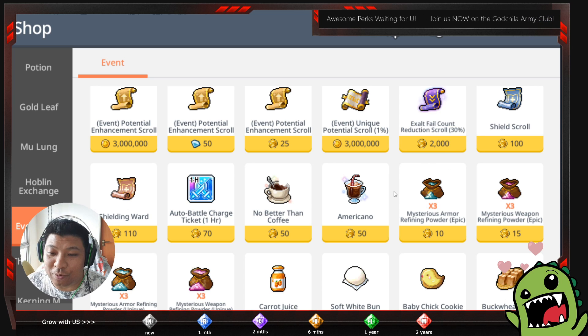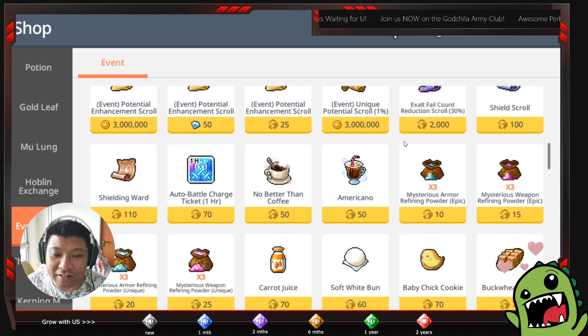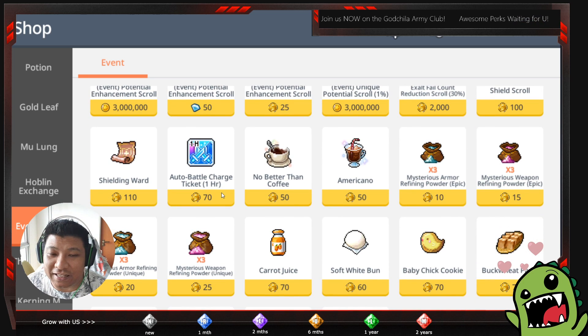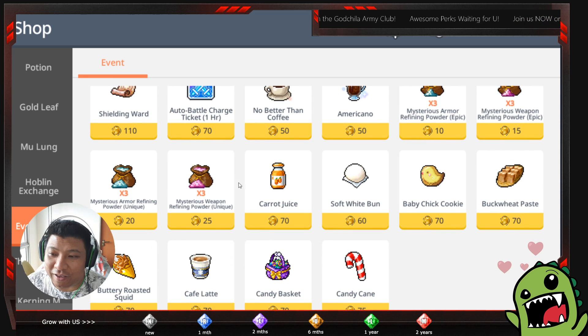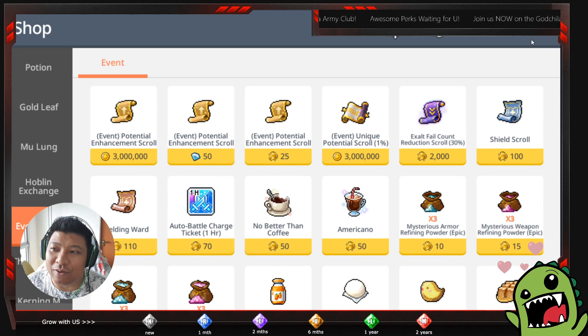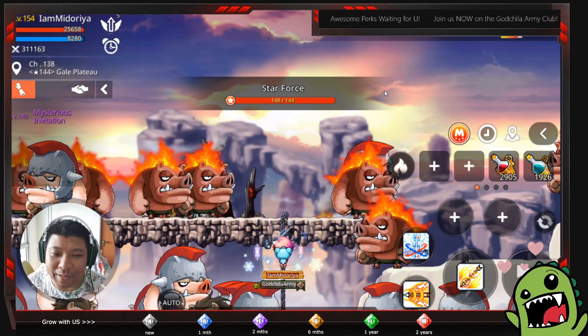The shield scroll and shielding walt scroll are the best items here to level up your armor and increase your SF. If you don't need those scrolls at all, you can get the one-hour auto battle buff or even the boss cookie buff. This is quite an awesome event, but the thing is you have to farm the items from mobs.